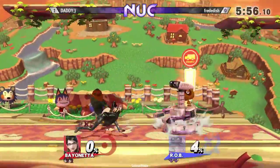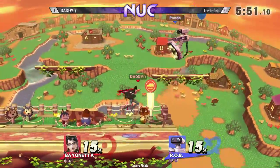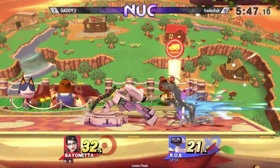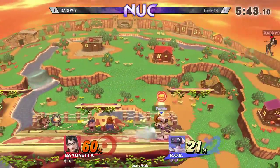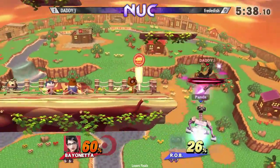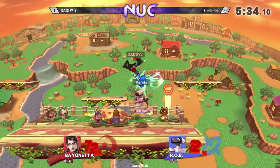So yeah, that's exactly what I was talking about — the grounded side B just completely stopped. These characters' strong neutral tools are proving not really that effective, because we're seeing the gyro get removed from play pretty quickly, and we just saw the side B not work.